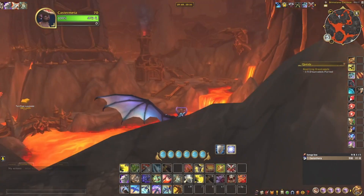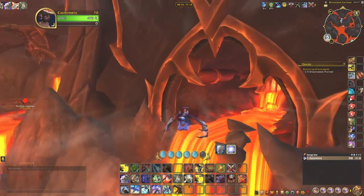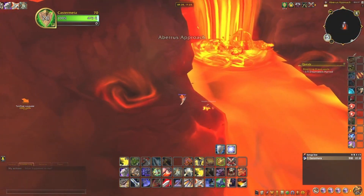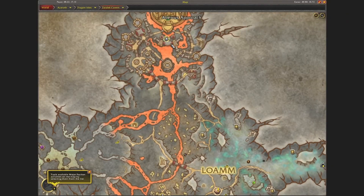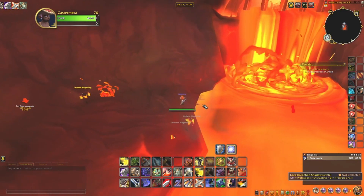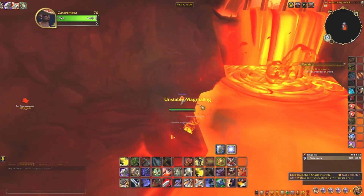So what you do is just fly in, and over here — you can see on the map — you basically fly in here, and by the lava you can see there's this item: the Lava Drenched Shadow Crystal.